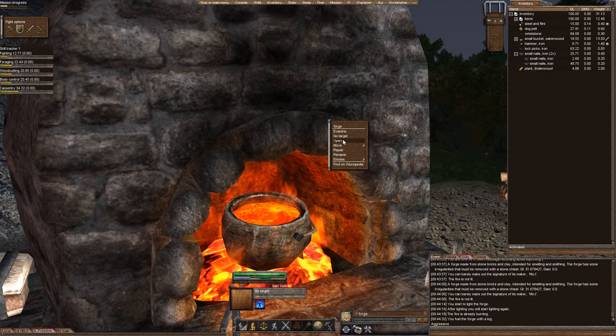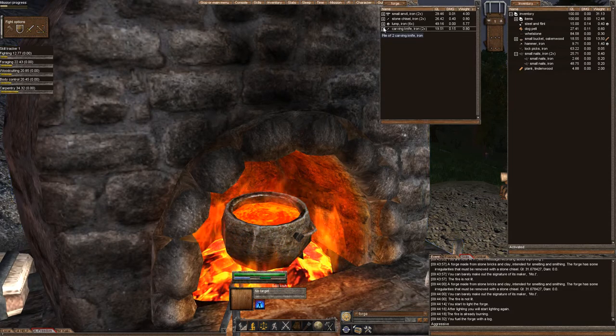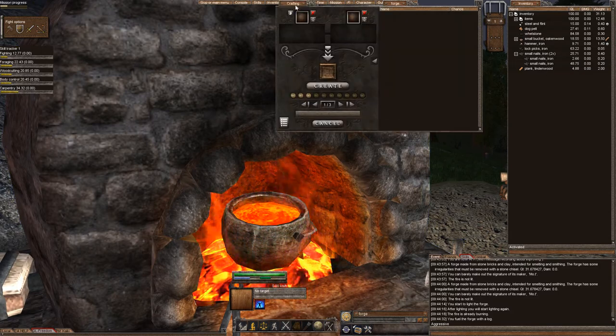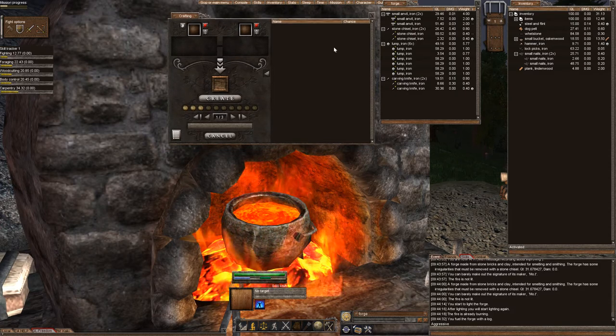If I open my forge, we'll see that I have different quality items in here. I want to show you how quality of items actually affects your chance of success when you're creating or when you're improving. So, we're going to use the small nails just to show you how the quality of an item will affect your success of creating.